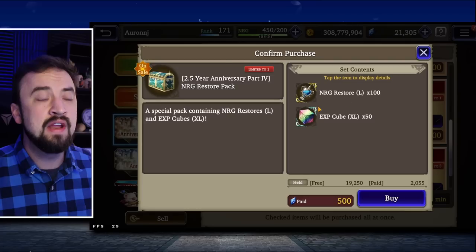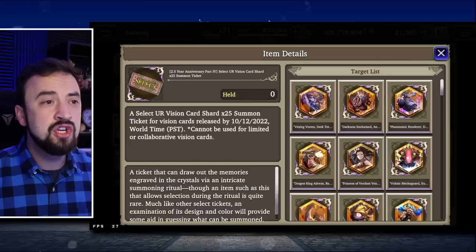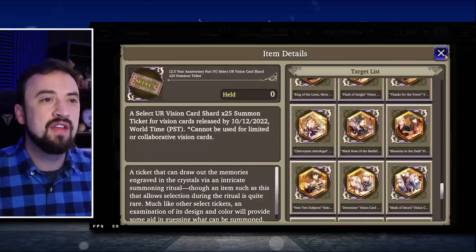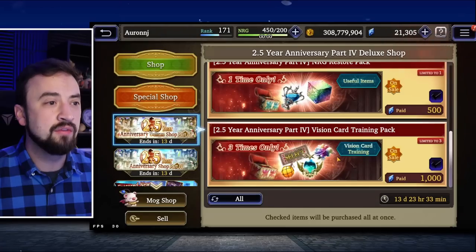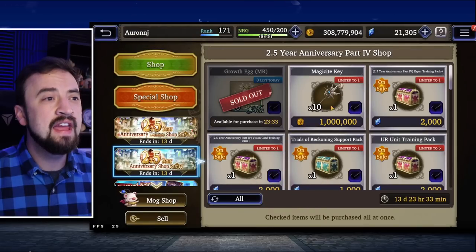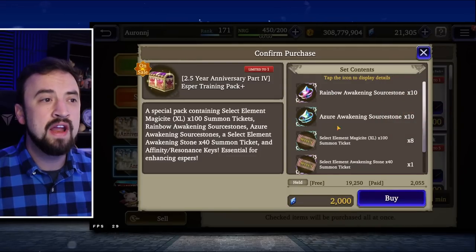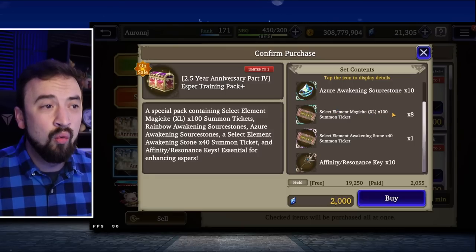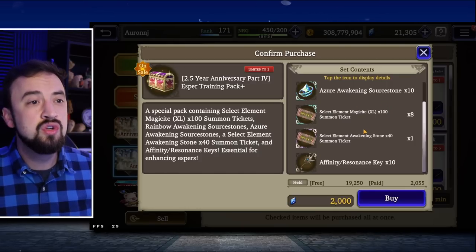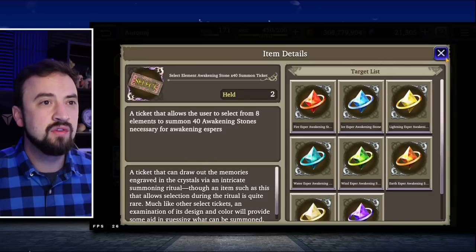There's this Energy Restore pack for 500 paid — if you need Energy Pots, that's a pretty good deal. And then this Vision Card Training pack is really nice. It's 1,000 paid, but you get a Vision Card Select 25 Shard Ticket. It does have Tetrasilphid on it, as well as the other 90 cost units, and basically everything else. I like this pack a lot because it comes with those shards and a bunch of goodies for only 1,000 paid. Then in the 2.5 Year Anniversary Regular Shop, you're going to get free growth eggs every day — pick those up. You can also get 10 Magisite Keys for just Gil, giving you more access to Magisite. There are Esper Training Packs that get you Rainbow and Azure Sword Stones, plus 8 XL100 Magisite Summon Tickets for 2,000 Viz — that is a lot of XL Magisites. Easy access to XL Magisite this week with 10 Affinity Keys; I'll probably pick that up.